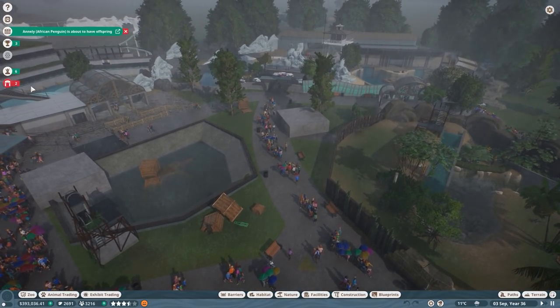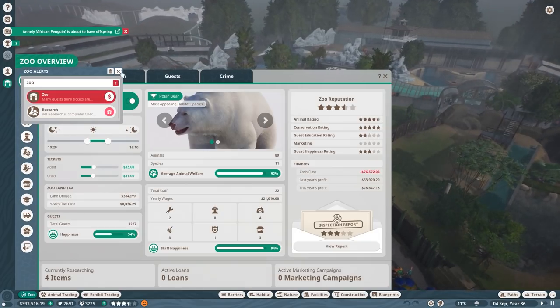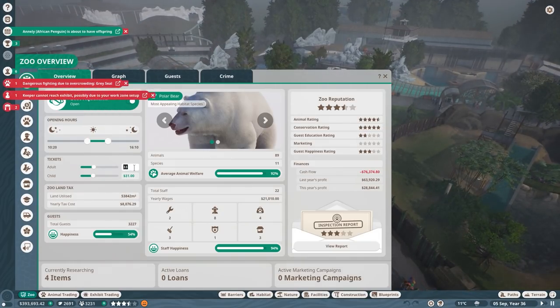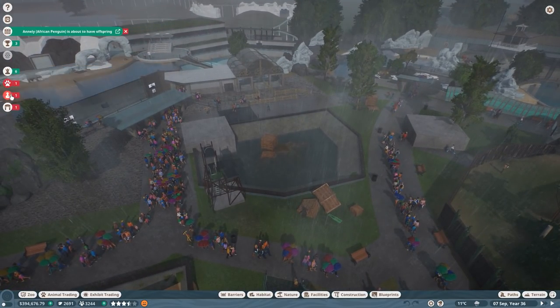We have many things to sort out: tickets are underpriced, so I'm going to fix that real quick — making this 39 and this 34. Dangerous fighting due to overcrowding is flagged. Okay, I've got to fix a couple of things first.